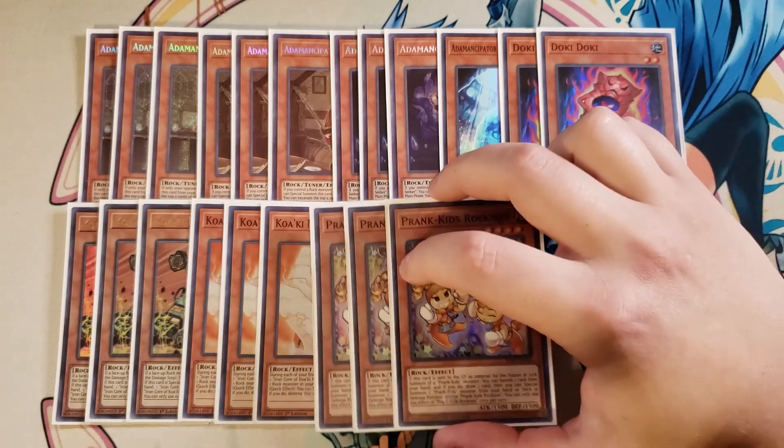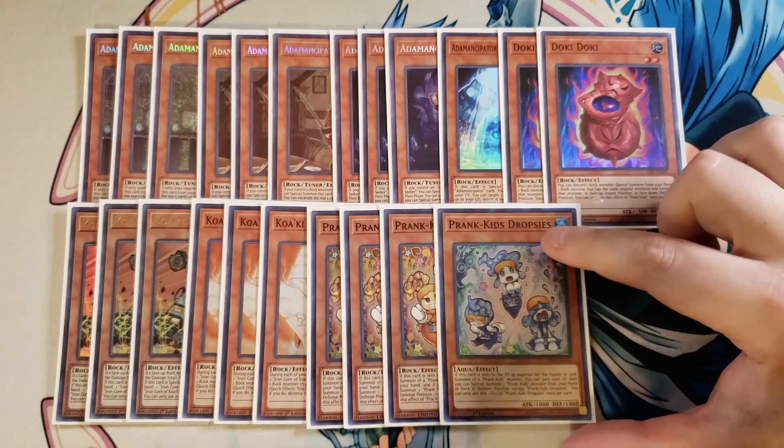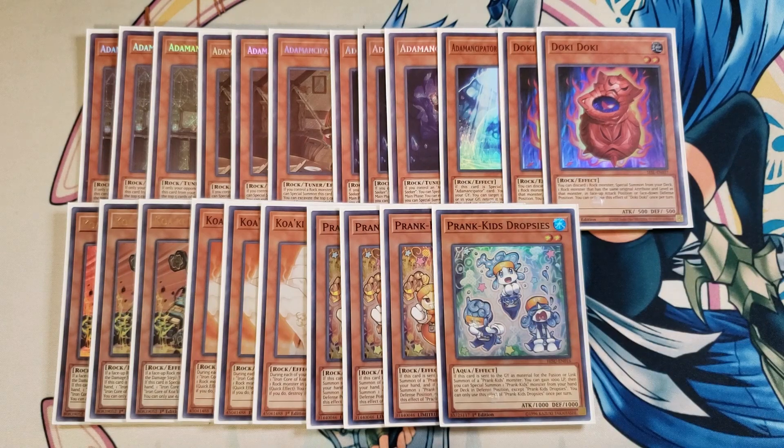We then play three copies of Roxy because it's a rock monster and it's really easy to link climb with Roxy into Meow Meow Mew and then into Doodle-Doo, which is just really good. And if Roxy is sent to the graveyard as link material for a Prank-Kids monster, you can banish one card from your hand, draw a card, and then special summon a Prank-Kids monster from your hand or deck — always going to be Drop-Seas — an additional water monster for link plays and to back up your copy of Dragite.